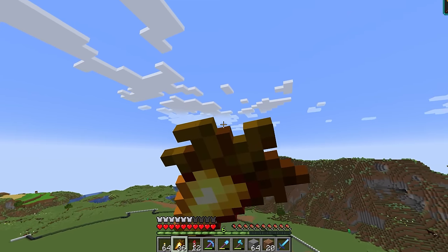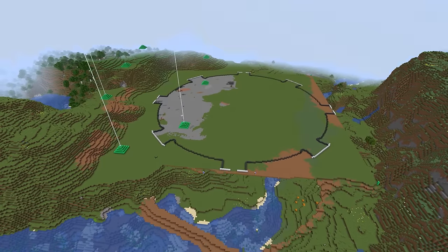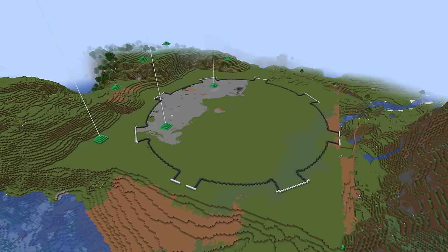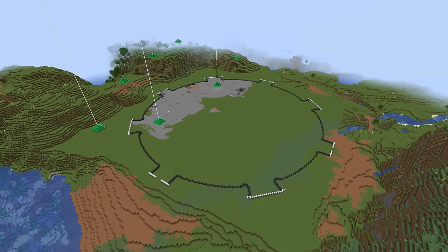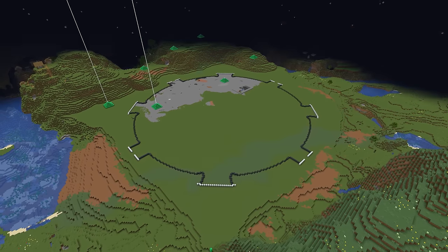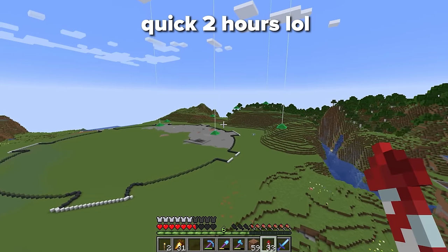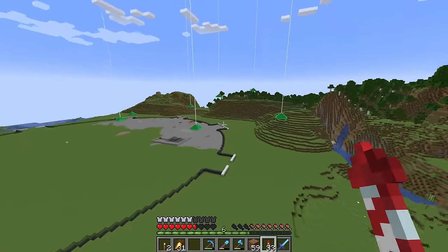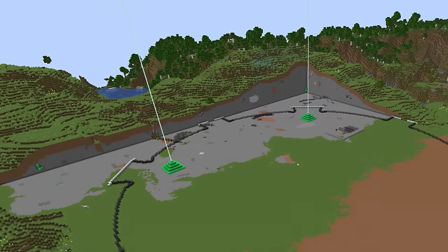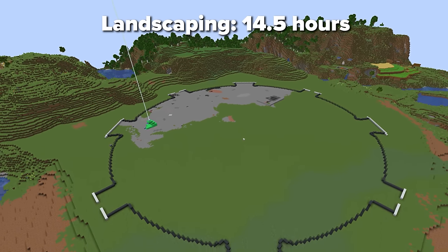The final task before we get to building was the other edges where the platform just floats. It seemed like a quick just under two hours and it was done. The total time to landscape this from the ugly random area to this is 14 and a half hours.